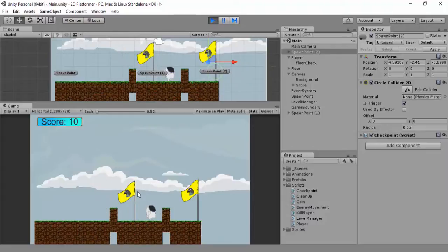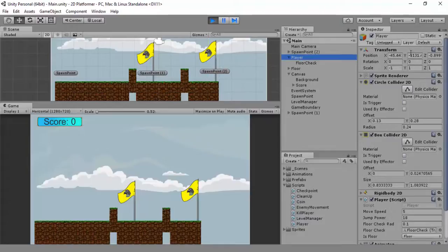You could attach everything just to the flag - you don't even need the empty object. But I'm doing it as the empty object to show you specifically what the spawn point is: nothing. So you can technically miss this one if you jump over it. You can double-jump it - still spawns at the previous point. Whereas if you hit this one and then jump off, you spawn here.